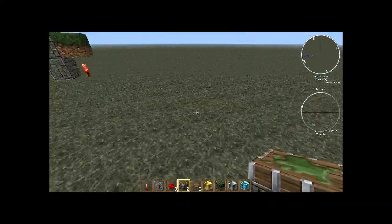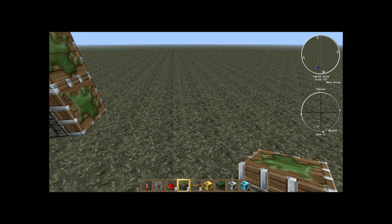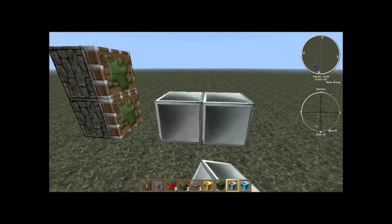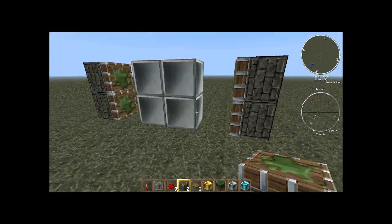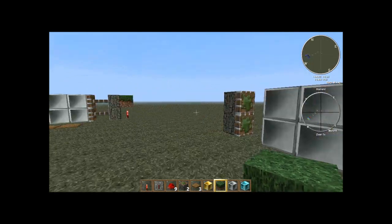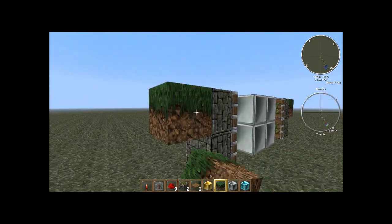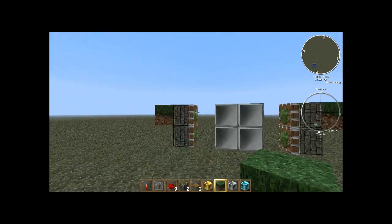First of all you are needing 2 spaces like this. We do the iron, I don't really care. That's good. Then you put a block behind the piston, just like this. Easy, right? Piston, iron and 2 blocks.